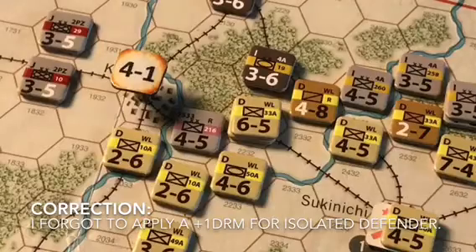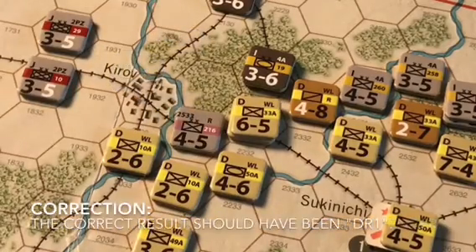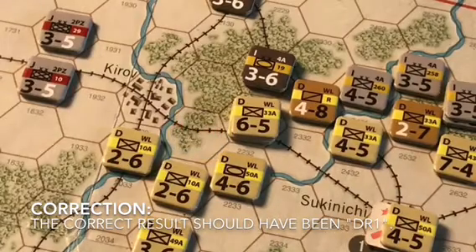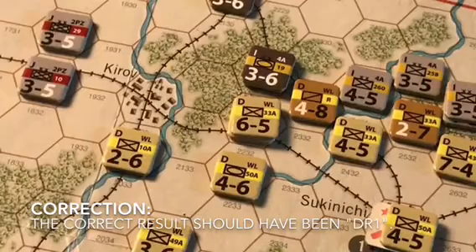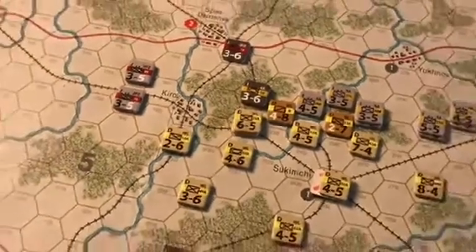The Russians roll low again — a 2 modified to a 1, resulting in an exchange. Comrade Stalin is not happy. Each side must eliminate one unit: the Germans eliminate their sole defending unit and the Soviets eliminate the weak 2-6 unit. Notably, unlike other games, an exchange result where all defenders are eliminated does not allow the surviving attackers to advance. That ends this combat situation.